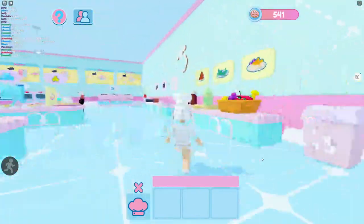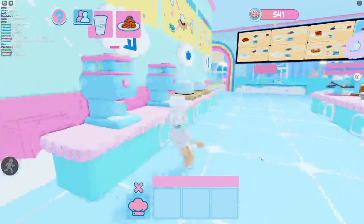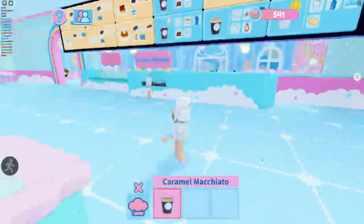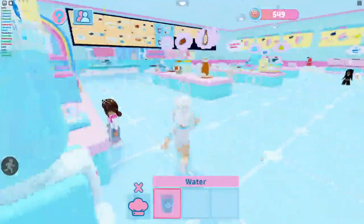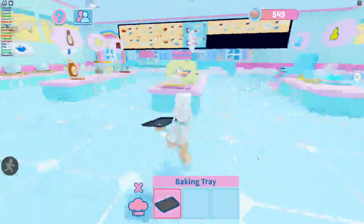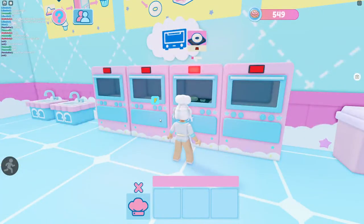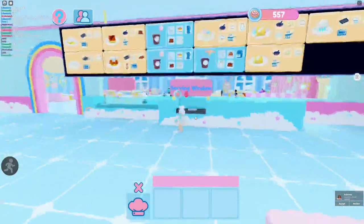Let's do another caramel macchiato. Oh, I forgot the beans! Oh my gosh. We're so close to 600 — not 6,000, that'd be crazy! Let's do a chocolate donut — run run run, let's do it fast. I can do this pretty fast. I'm very impressed by how fast I've learned where everything's at.